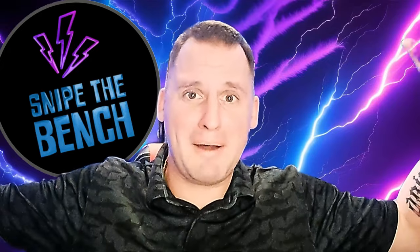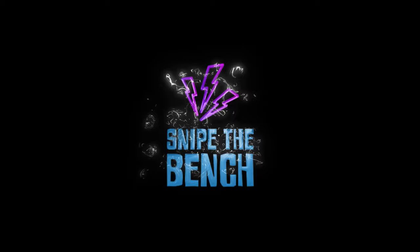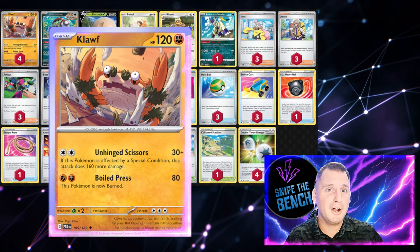What's happening! We're all familiar with the Cloth electrode deck, but with the release of Paldean Fates it got a little boost with a new supporter, so I had to try it out. Here we have Cloth with the Unhinged Scissored attack — as long as you have a special condition on Cloth (either poisoned or burned), it hits for 190, minus the Double Turbo you're putting on it, so 170.